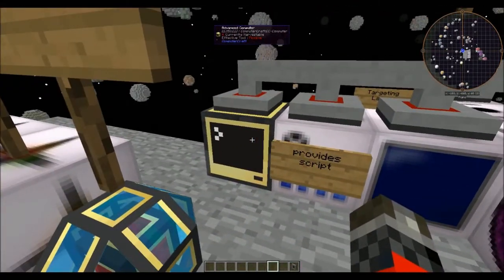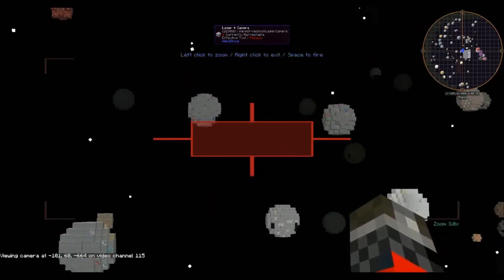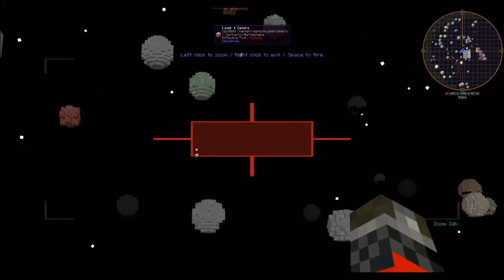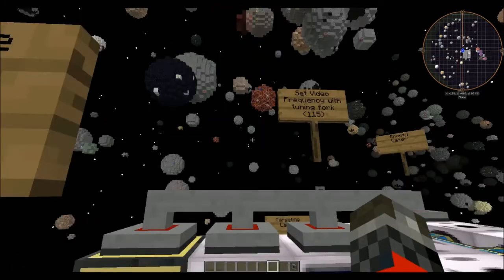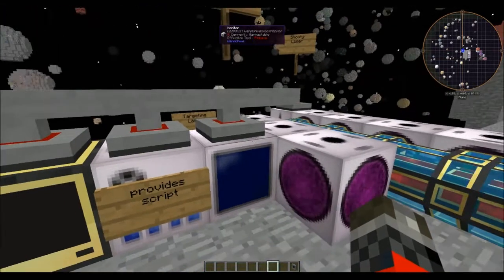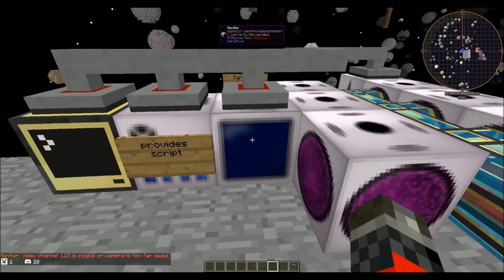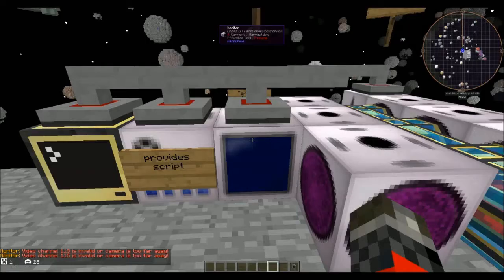If you right-click on the monitor, you'll see that it is video channel 115 in the bottom left corner, and you can just look around by moving your mouse. It also says left click to zoom, right click to exit, and space to fire. You should be careful when left-clicking, because you can actually punch things as you left-click and it's generally a bad thing.